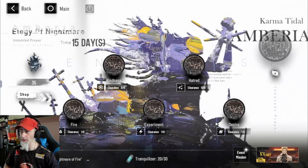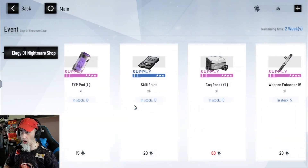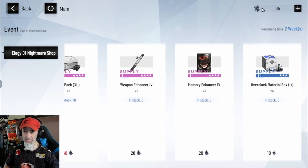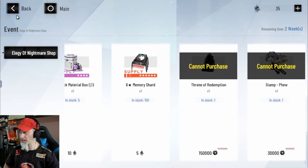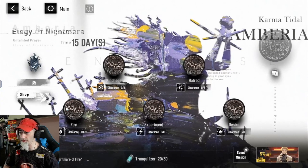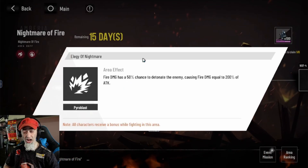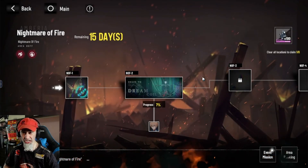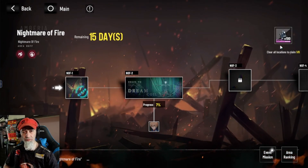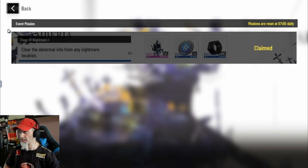Then we have Elegy of Nightmare — this is a brand new game mode so it's a little different. There's a shop here where you can acquire skill points, experience pods, cogs, and more by collecting resources. It's a nice little event. You just want to do each of these twice a day, and every one of them has an elemental advantage — this one here, fire is going to be the best way to go, so your fire damage-dealing characters are really good here. Once you clear them you'll get resources for the shop.